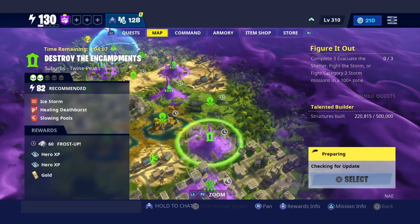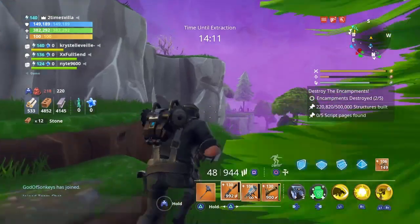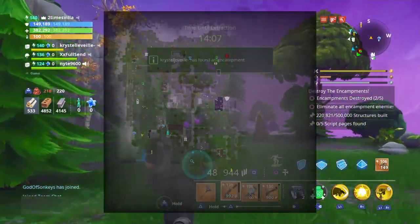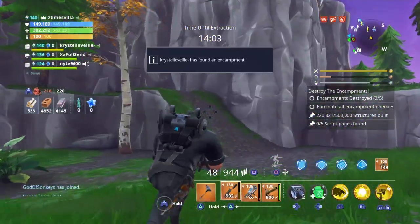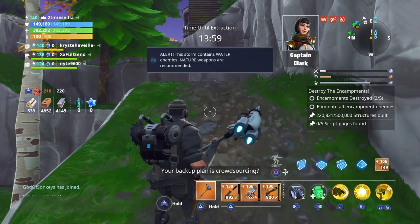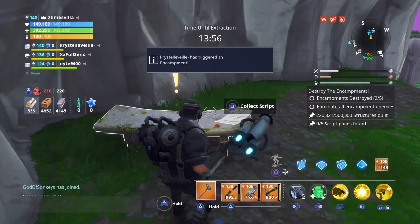Once you get in the mission, what you're looking for is a yellow exclamation mark. I think I see one at the bottom of the map, and there's one right here. They're mostly on the edge of the map, so what you want to do is run the edge of the map.